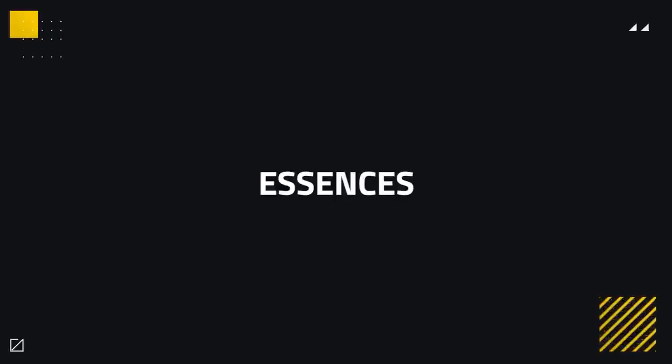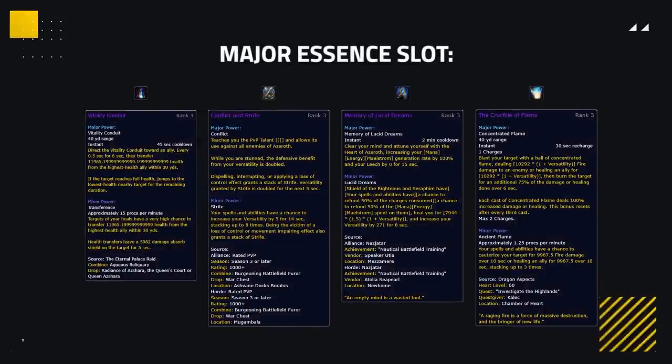So that's both our PvP talents and normal talents covered. Let's now move on to Essences. As with patch 8.3, we saw the release of some new ones and even gained an extra minor slot at level 75. For your major essence, you have four main options: Vitality Conduit, Conflict and Strife, Memory of Lucid Dreams, or Crucible of Flame.